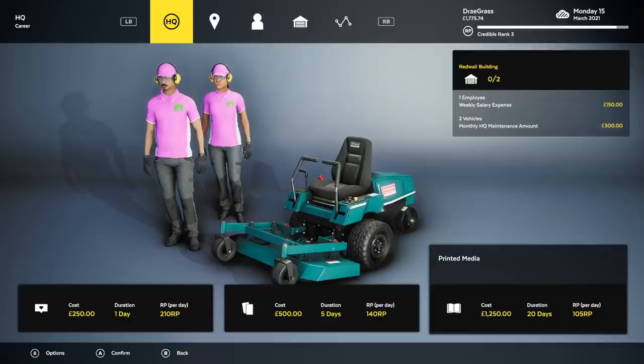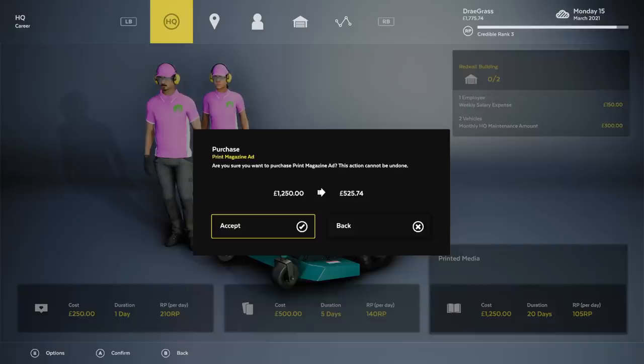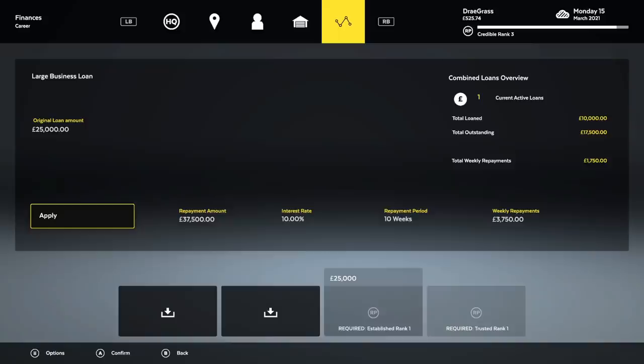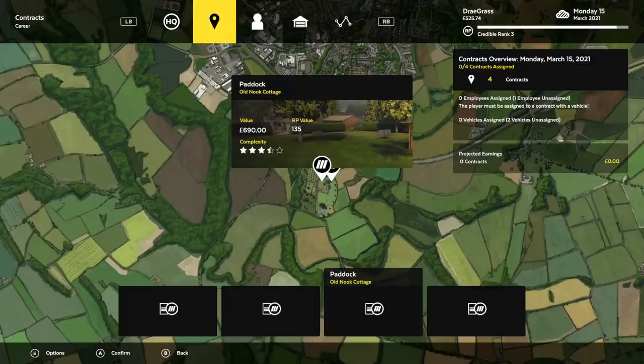I'm going to do something absolutely stupid — I have some money in the bank, so I'm going to buy the printed media advertisements. The duration is 20 days and I believe I just get an extra 105 RP per day, regardless of what I do, which is great because the RP is what we need to get the bigger loan. So of course I'm going to waste money to earn more money — and by earn money, I mean take a loan out of the bank. Wait, can I just apply for more loans? Oh, that's dangerous — I thought I could only have one of each tier. Nope, I can apply for that whenever I want.